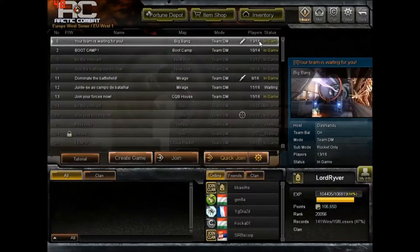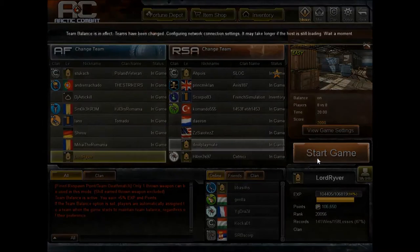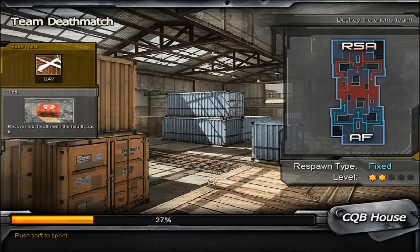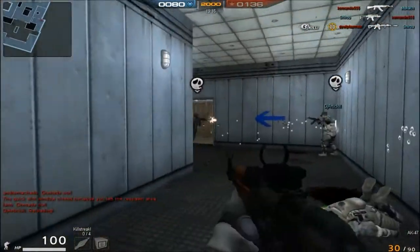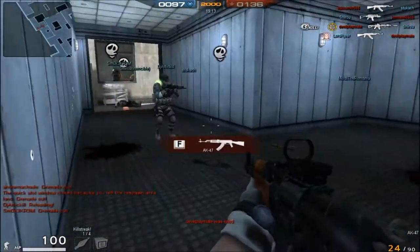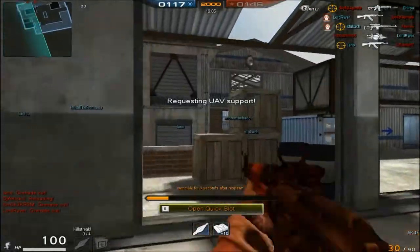Now let's try to find the map. And now let's wait till it loads up. As you can see here there's an overall map of this map, and it says what supply packs I can get in here. It's mainly UAV which shows where enemies are, and if I get one I'll show it. And there was one and he took it. So yeah, that's how those packs look like.